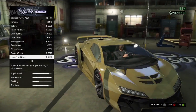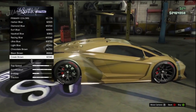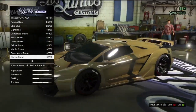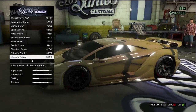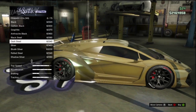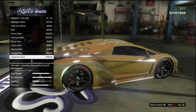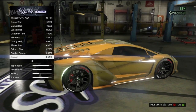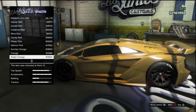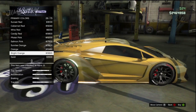Now we're going to give it a little accent with the pearlescent paint. I recommend either an orange or a race yellow — anything in the yellow-to-orange spectrum will work very nicely. If you select red, it basically looks like mac and cheese with ketchup in it. Don't ever pick red — it's an abomination. Just don't do it.